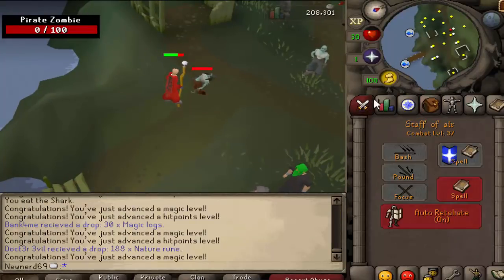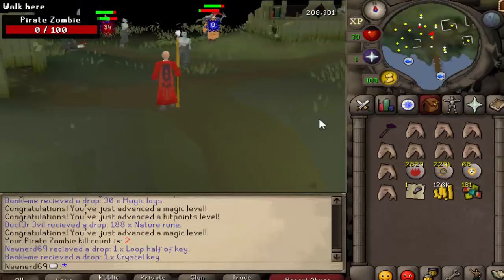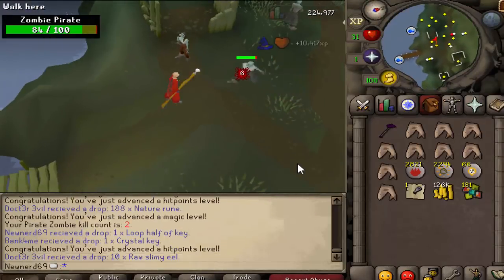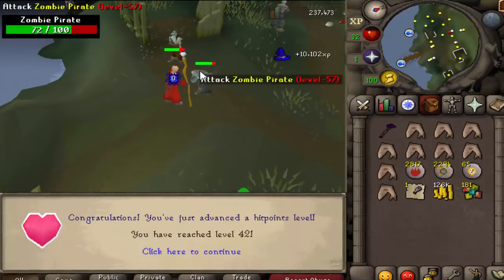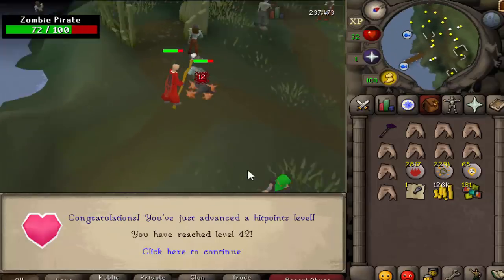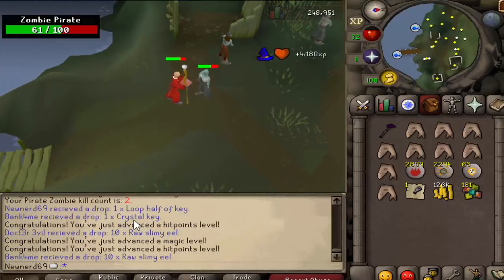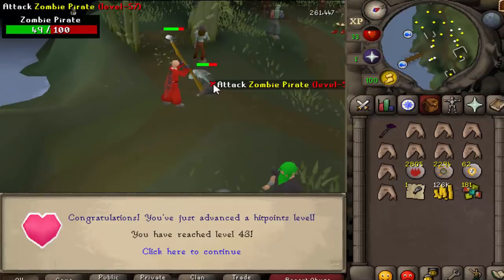It's only about two minutes in and we are already level 50 magic. The monsters here at the event are not as hard as I thought they were going to be for a new account, so just come kill them here. I level up pretty quick, they don't do a bunch of damage, and you get some food to start off with. Also, keep an eye on the trivia questions — they're not too hard to answer, and it's extra cash to add towards buying runes.